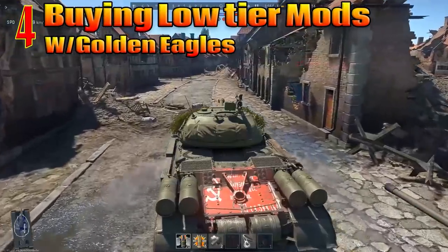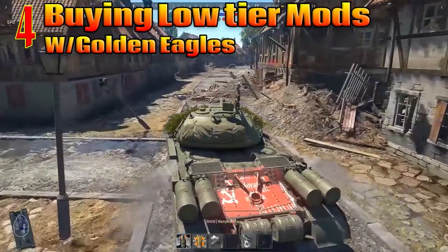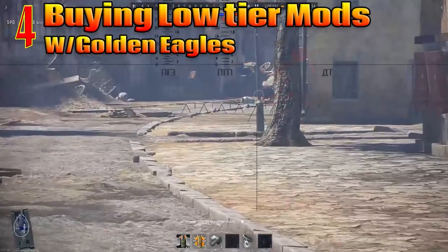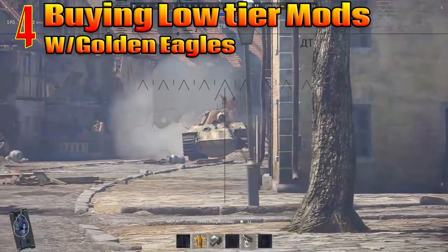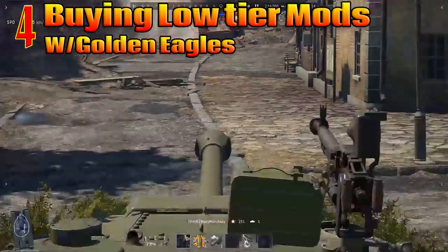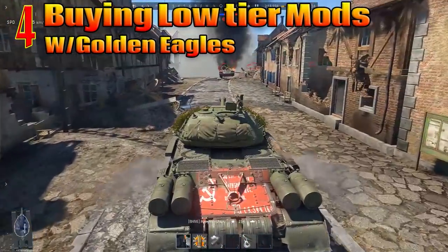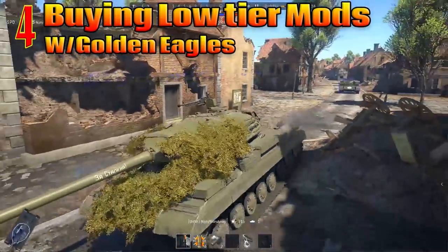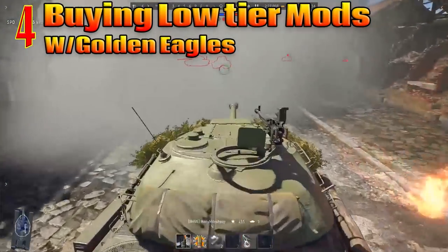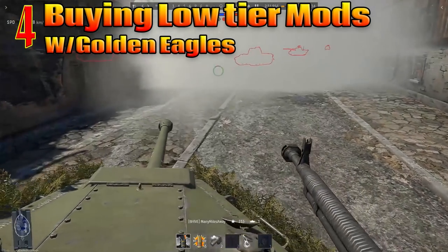Number 4: buying low tier vehicle modifications with Golden Eagles. As a new player, another way you can quickly drain your wallet is by purchasing low tier vehicle modifications with Golden Eagles. Lower tier modifications are priced far higher than they are actually worth. You need the battle experience far more than you need those tier 2 tank parts — parts on a Panzer IV F2 or an early Sherman are not worth the 100 or so GE. Grinding them out only takes a couple of good games anyway, so save yourself some money.